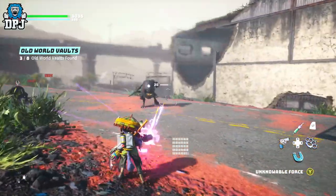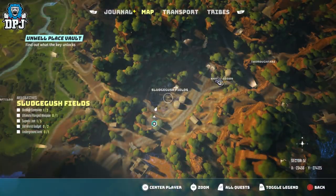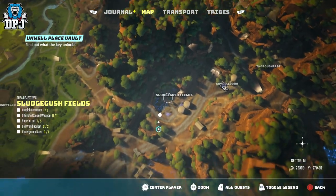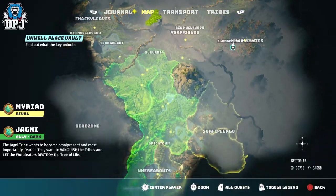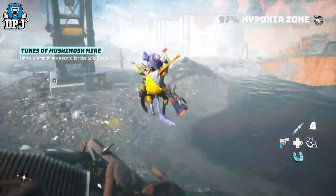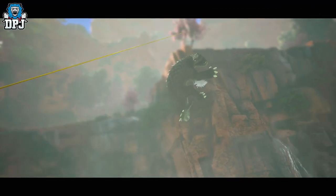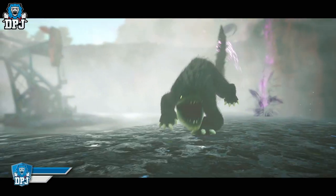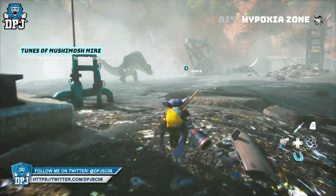To get this weapon you need to head to the Sludge Fest Fields, where you can see me on the map right here. Now, to enter this area you will need to kill a boss, and it also requires you to have some resistance to hypoxia. But if you're smart and cheesy like me, it doesn't require too much resistance, because when you get here there are places you can run to where your hypoxia bar resets.